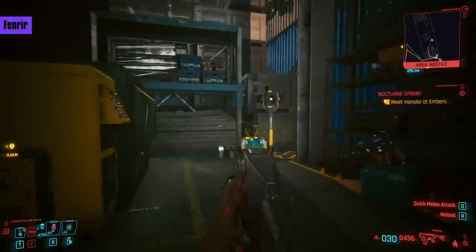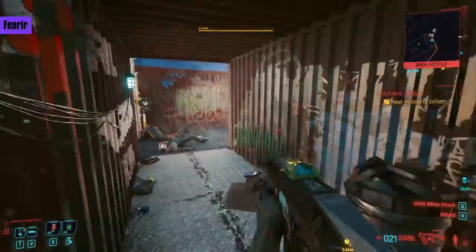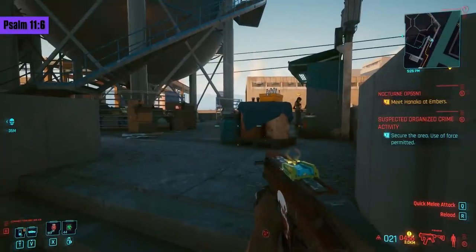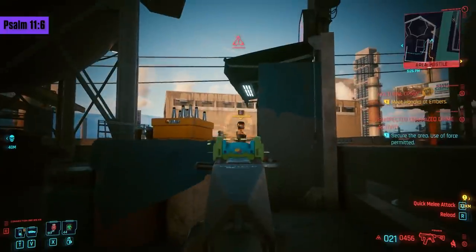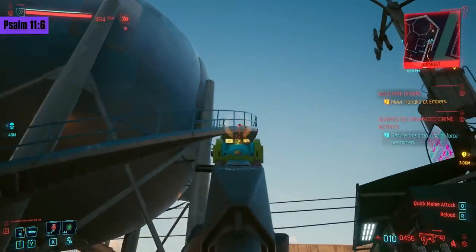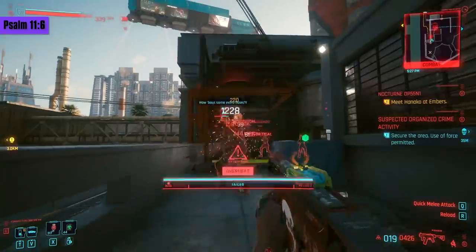Those who like Norse mythology — ironically we're going to be using this fiery submachine gun called Fenrir to get another fiery weapon from a gangster named Ymir. You find the suspected organized crime activity here, right next to where you just were with the monks in Northside. All you need to do is burn these meat sacks to a crisp with your brand new gun. Even a novice can take down these gang goons easily.